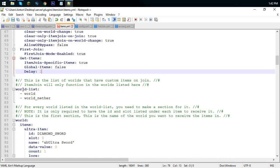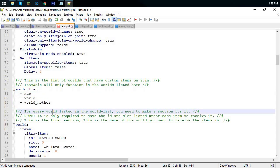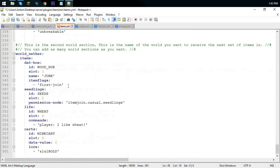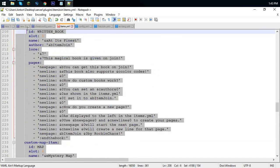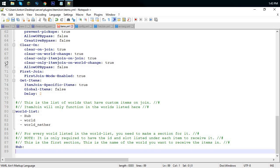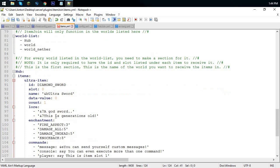First join mode enabled — true. In global items — true or false, up to you. Delay at least two ticks or two seconds. Then you have worlds — click enter, add a dash, and put your world name. For mine it's going to be 'hub'. Now this is where the items come in. I'm going to completely delete the example items and start fresh.